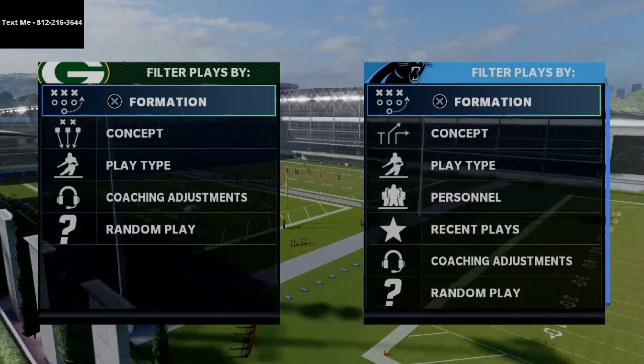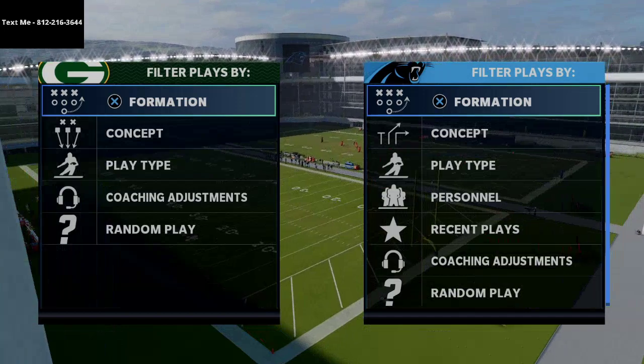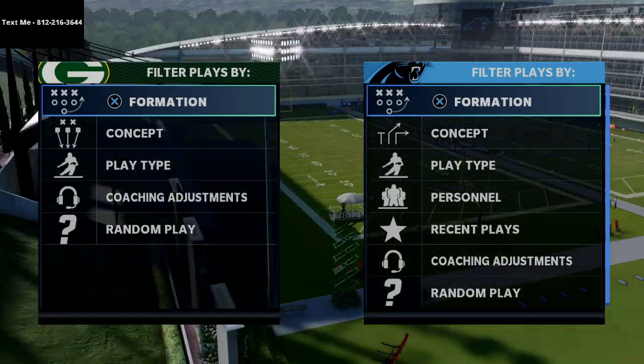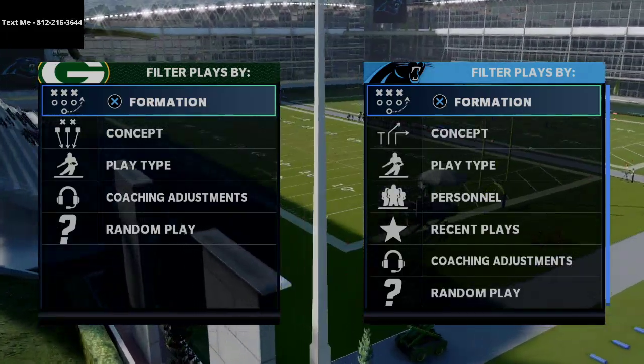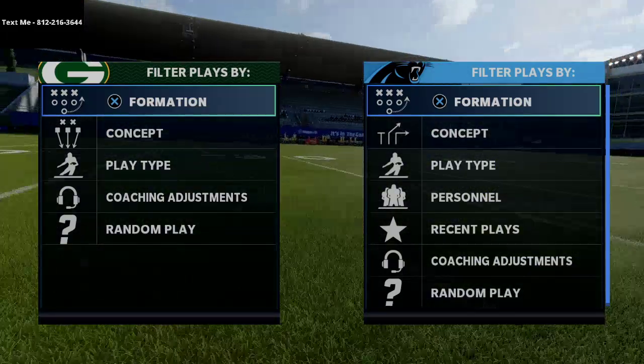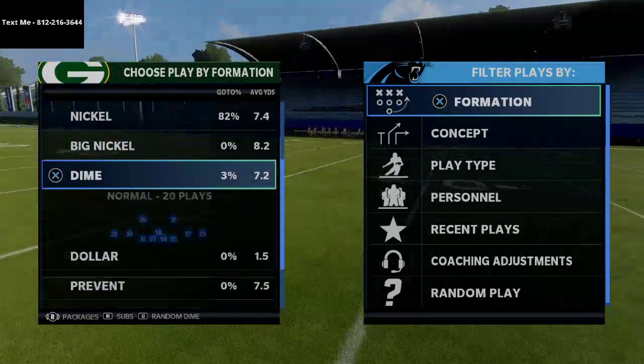Christian McCaffrey has the playmaker ability, so that's what we're going to be talking about a little bit today. This ability just came to MUT as well — Deion Sanders gets it. I'm going to show you how to use it in the backfield, but I'm also going to show you how to use it in the slot or basically as a passing concept.